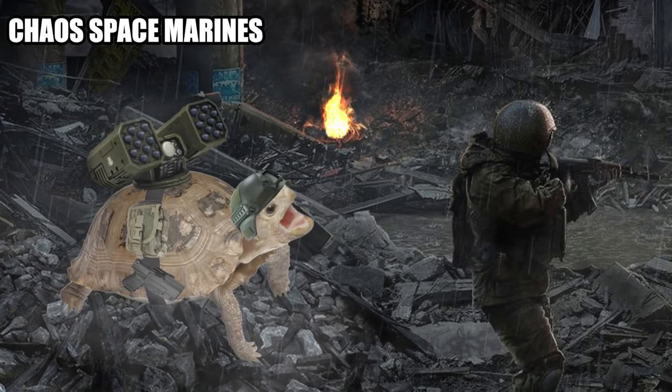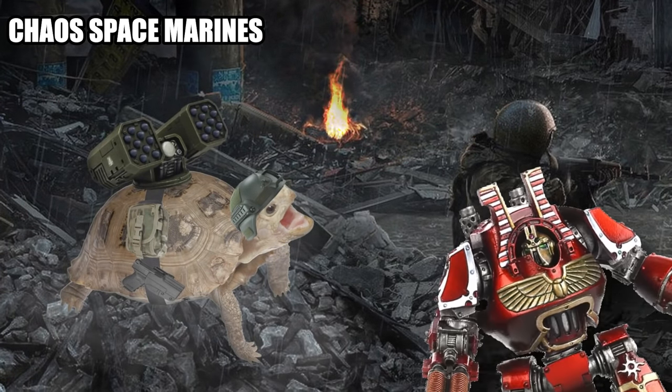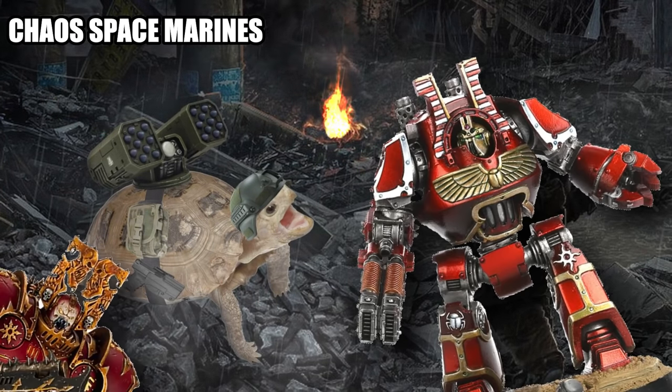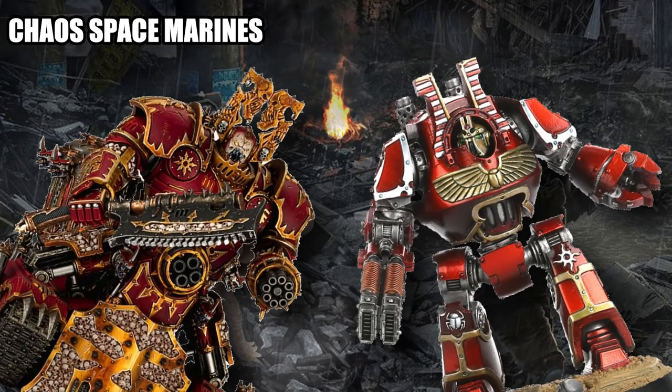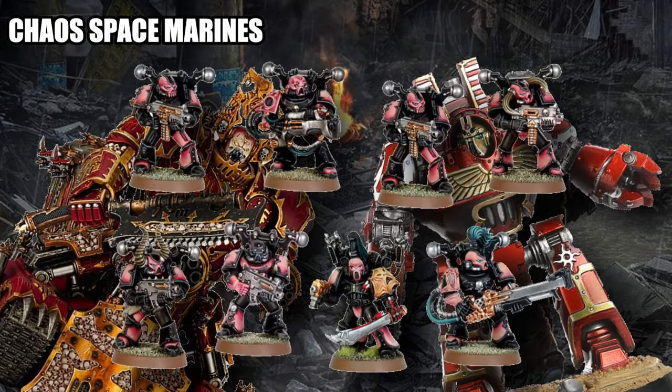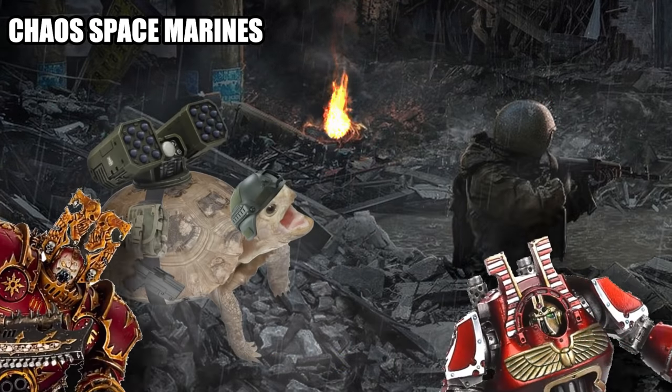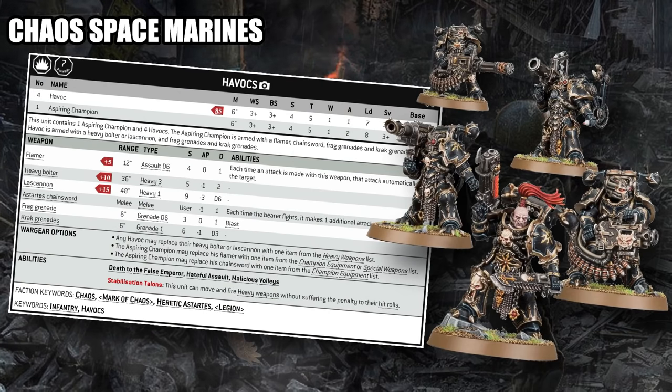Moving on to Chaos Space Marines — my number one pick might be the Chaos Contemptor Dreadnought, but we already covered the Relic Contemptor when talking about Space Marines, so let's not rehash that. We're focusing on the Codex: Chaos Space Marines here, not Death Guard or Thousand Sons. While there are many good options, a lot are mixed-role units — something like a Khorne Lord of Skulls deals ridiculous damage but splits it between ranged and melee, and Noise Marines need to get up close to deal their damage. So for this one I've elected to talk about the Havoc squad.